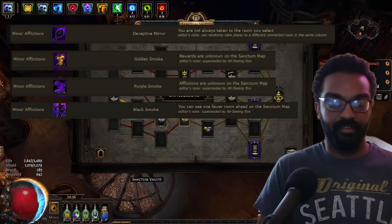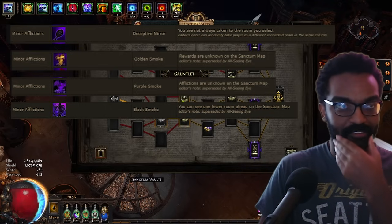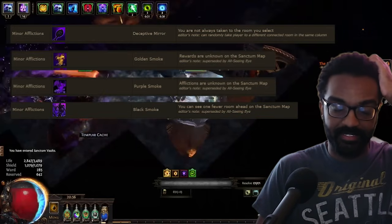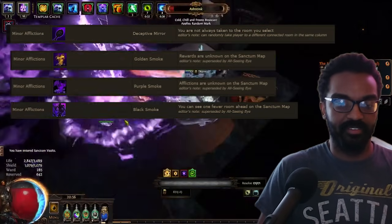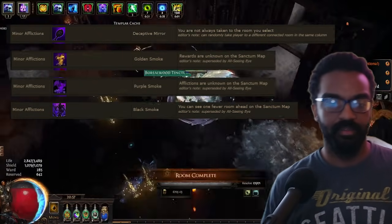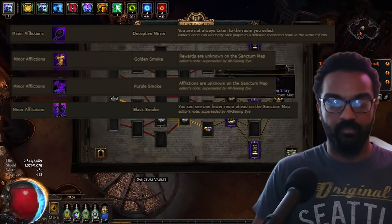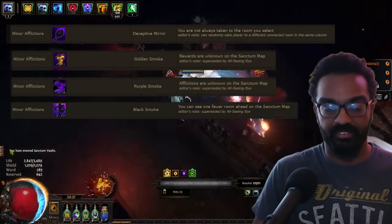Golden Smoke hides room rewards — terrible if you're hunting money. Purple Smoke hides the afflictions you're receiving, making it easy to stumble into a Cursed Prism plus Poison Water combo without realizing it. Black Smoke reduces rooms shown by one — the opposite of Scrying Crystal. Knowledge is power in a roguelike, and losing visibility on where you're going is genuinely run-threatening.